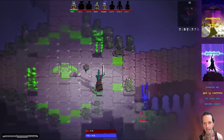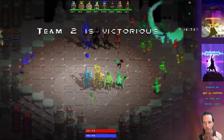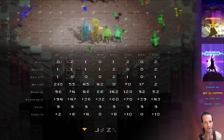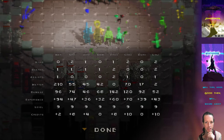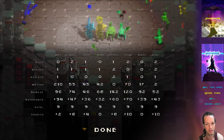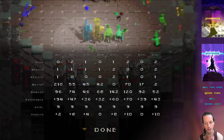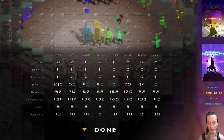I'm almost the last person left alive, so I'm going to let myself die so we can see the recap screen — this is another new thing. We've got kills, deaths, assists, matter points gained during the match, damage that you dealt — Frezz did 142 damage this game — how much experience you gained, current level, and the amount of credits you gained. It's really neat to have this recap and see how well you played, or how horrible your friend played.